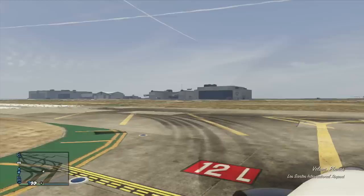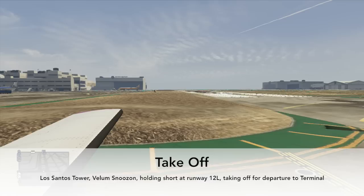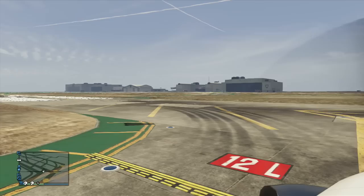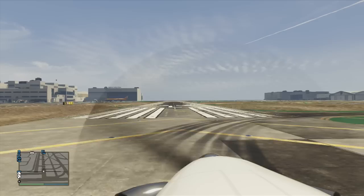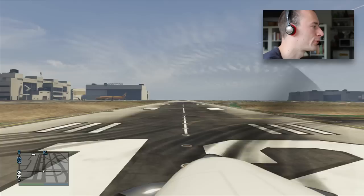That means we can announce that we're going to take off. Los Santos Tower, Vellum Snoozon holding short at runway 12L, taking off for departure to Terminal. We need to turn on our big lights right now, and very gently and smoothly turn onto the runway. Align our aircraft so we don't need to make big corrections once we do full throttle. And here we go — taking off.